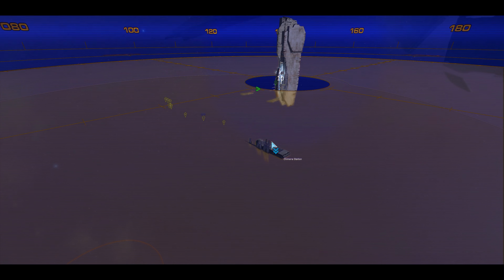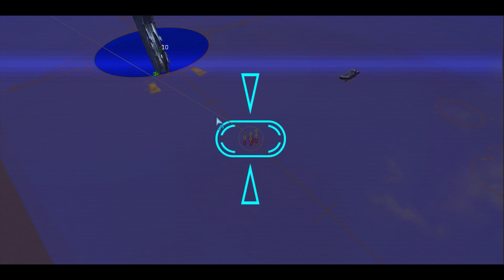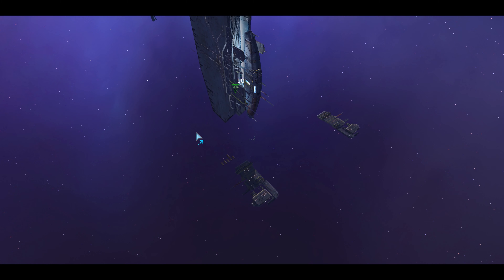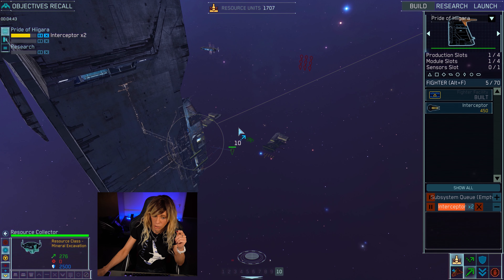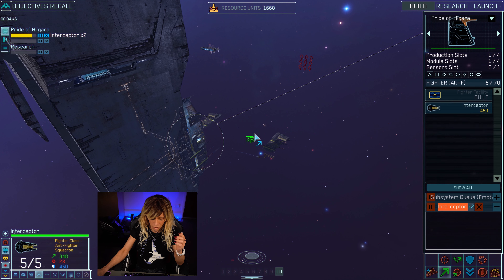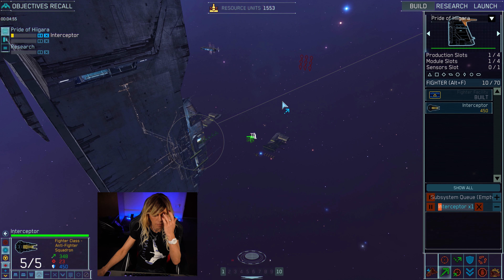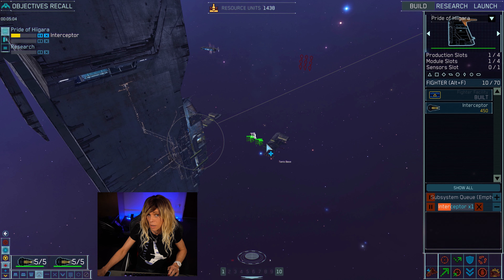We have a target located — use the interceptors to destroy the target drones. Rather than just sending them, we're going to click over them and do Control-1 to assign them to group 1. So now I can pick my interceptors with key 1. As more interceptors come out, hold Shift and drag over or click directly on them, then do Control-1 again to reinforce — and now you've added that extra squad to your group.